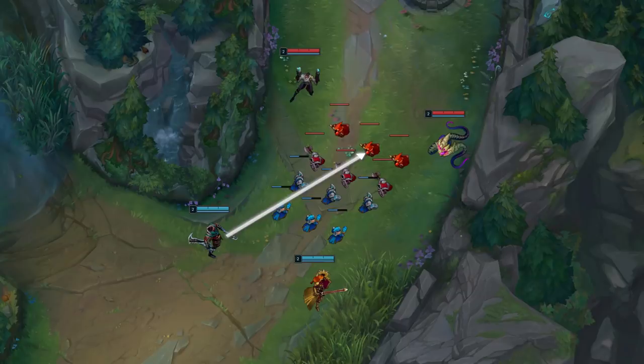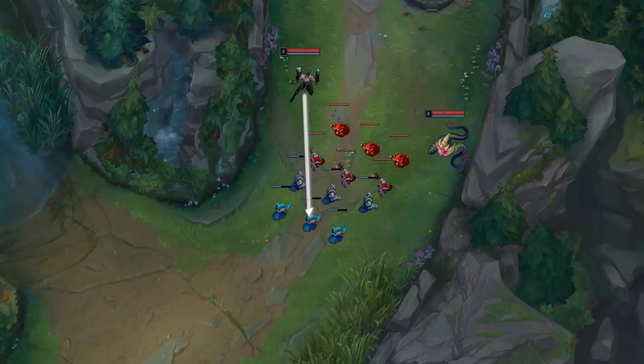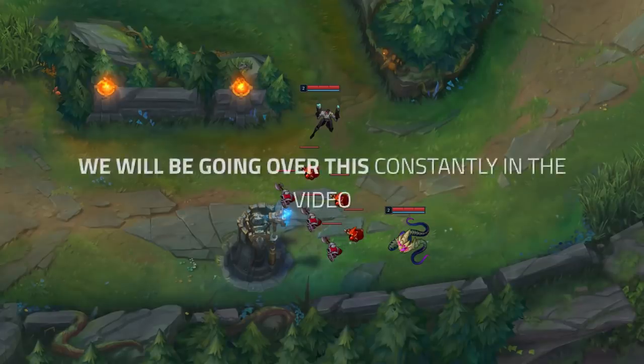If the enemy is also last hitting to try to get the wave pushing towards them, Lucian should last hit to slow push and build a large wave, then switch to hard pushing once the wave crosses the center of the lane and becomes dangerous to farm. And if he ever forces Draven back but the wave is slow pushing to Draven, it's crucial Lucian shoves it into Draven's tower before resetting to avoid giving the enemy a freeze. This is a lot to take in, but we'll be going over it constantly during the video.